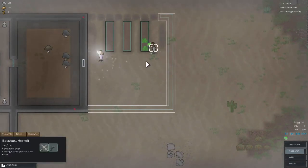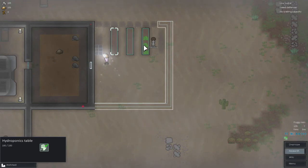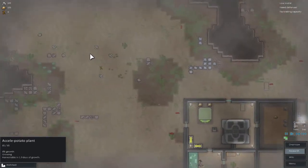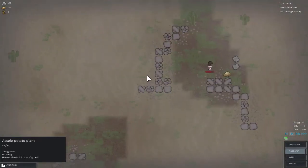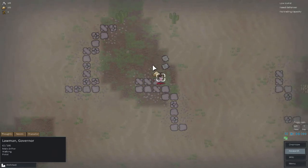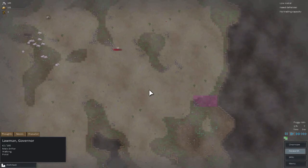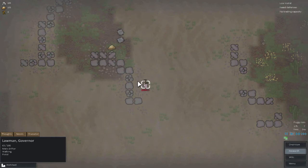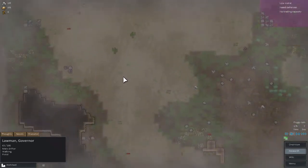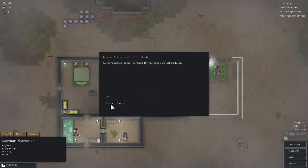Nice to know that Bacchus - our hermit here - is starting to get to work on getting our plants all grown. Because we're not necessarily really struggling in regards to our food supply, but we could definitely do with more. I totally forgot that we have this raider chilling up there. She seems to slowly be working her way down, even though I don't think there's too much of a risk she'll notice us. She's only got a pistol anyway, so she should not be much of a problem.